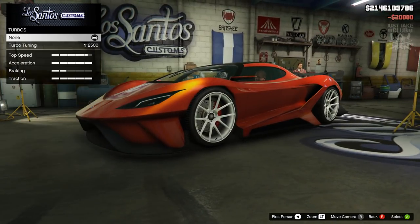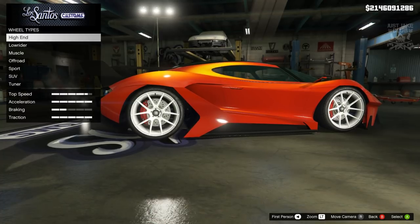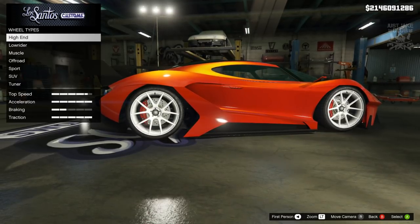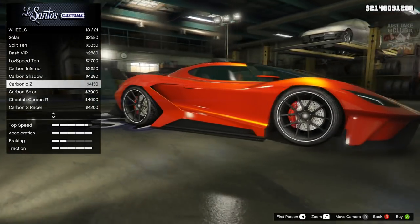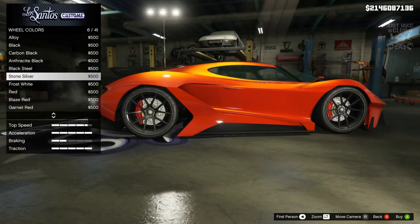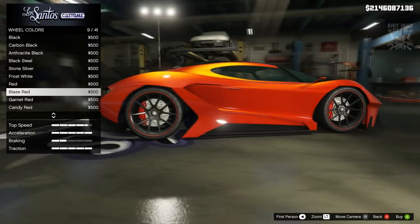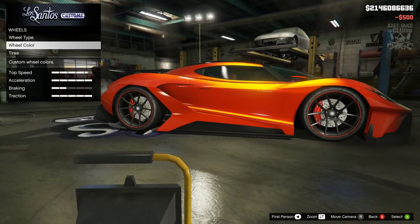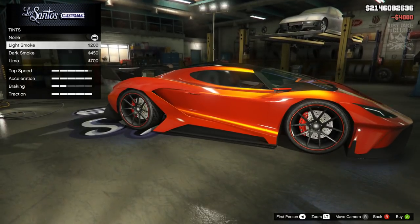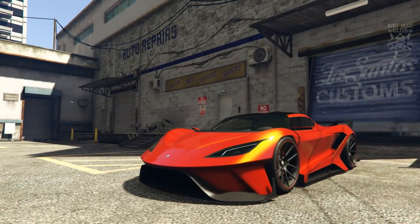Going to the suspension for sports suspension, transmission for race transmission, and adding turbo tuning. For the wheels, the stock ones look okay but going into high end I can see a carbon variation — the Carbonic Z — and they actually look a lot nicer in carbon, so we're going with the Carbonic Z for the rims. For wheel color I'll probably go with blaze red since it's the most orangey-red available. Whilst here, going to tire enhancements and purchasing bulletproof tires. To finish off the build, going to windows and purchasing the light smoke window tint.